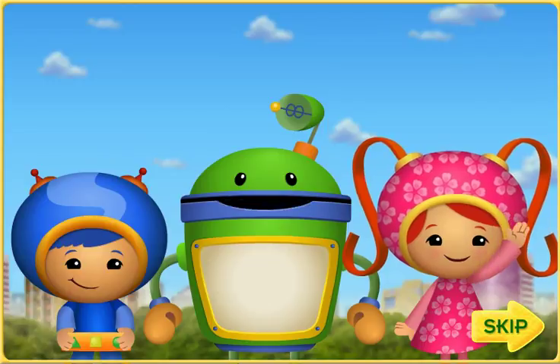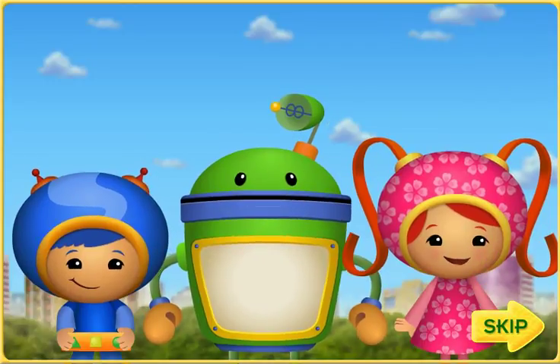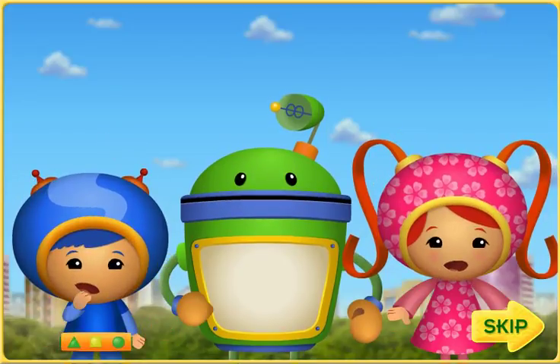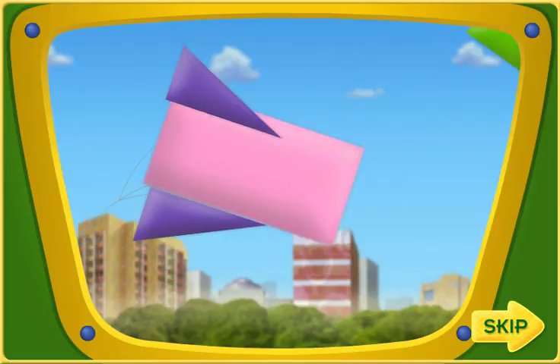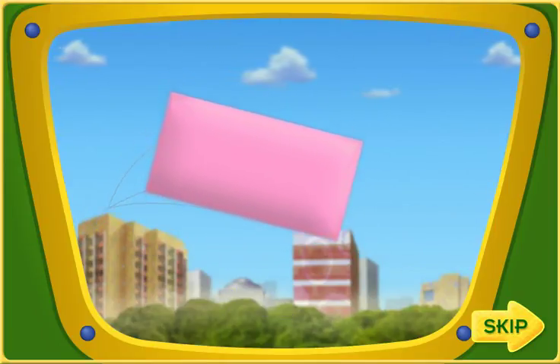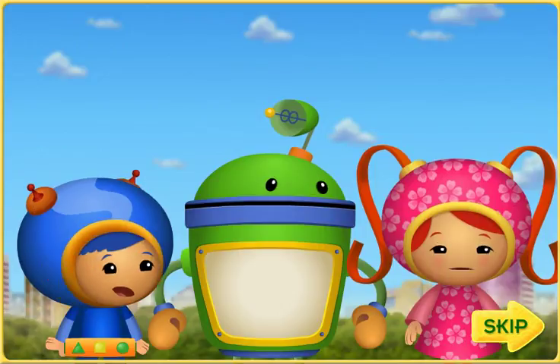Hello, Umi friend. We are so glad you're here. Today is the Umi City Kite Festival, but we've got a big problem. Look! The wind is blowing all the kites apart and the pieces are going everywhere! Oh no! We need to put all the kites back together in time for the Kite Festival. Umi friend, we're really going to need your help.